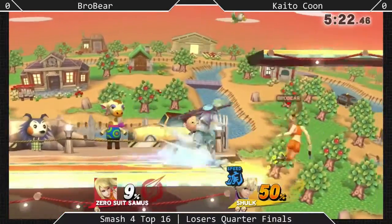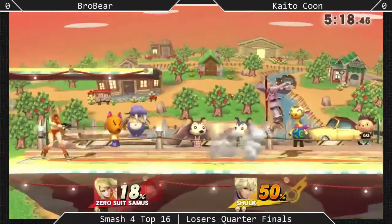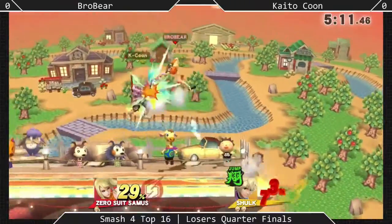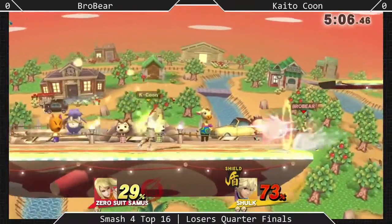That's ridiculous — what was that, 60%? And it was just a dash attack, it wasn't a combo or anything. The Smash Mode Hyper Art — when Shulk is in Smash Mode, his knockback is increased.